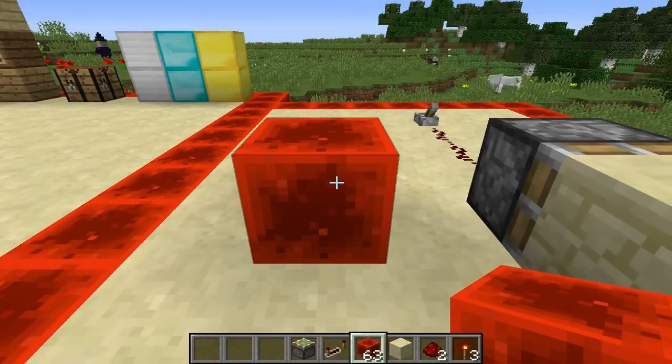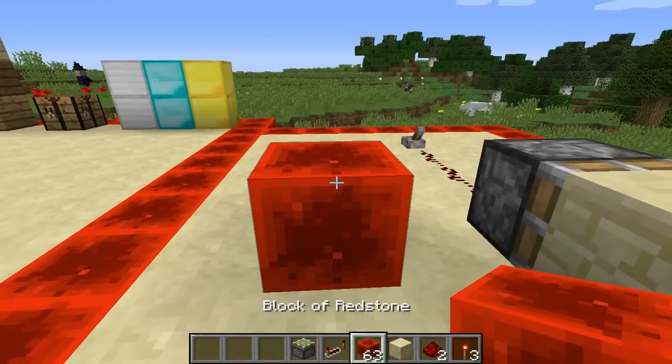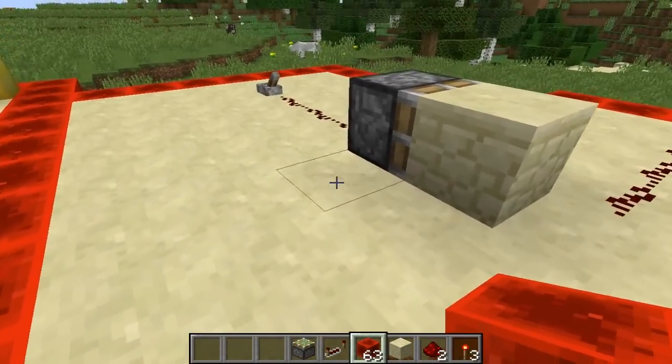Now obviously you can place down any block of redstone, but to break it you can use a wooden pickaxe, diamond, iron, gold, or even stone — they all work to break the block of redstone. Now it is renewable and it is stackable up to 64. As you can see in my crafting inventory I have a stack of 63.